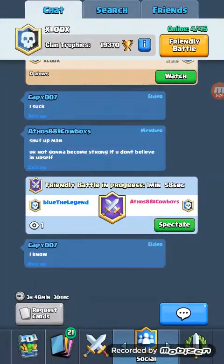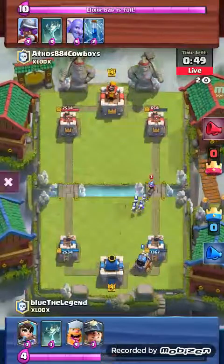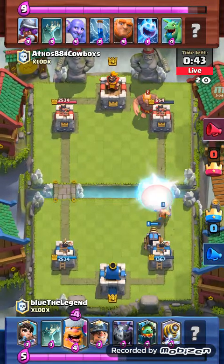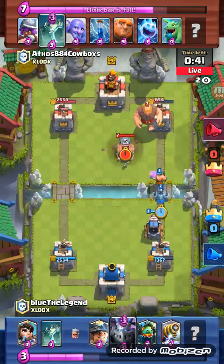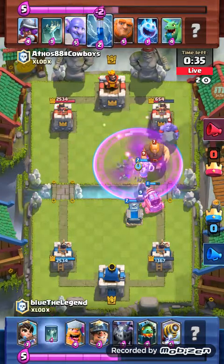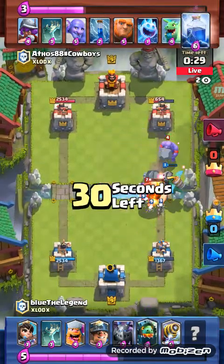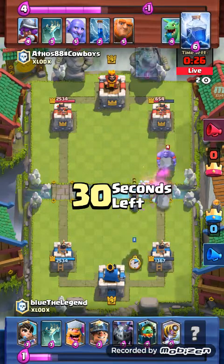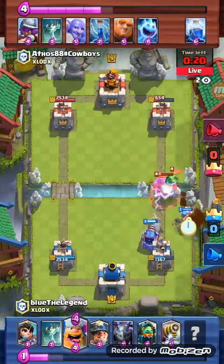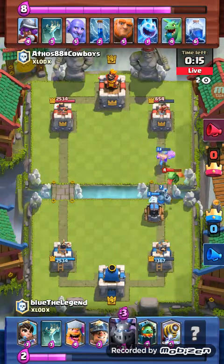Cappy says I suck. Shut up man - you're not gonna become Shami if you don't believe in yourself. Blue's actually using Sparky again? He's using all his legendary deck - he's done that before, it's hilarious. The deck sucks but when you have a bunch of legendaries, who cares? What a douche - I'm calling him out right there. My family witness is a douche. And somehow, someway, Blue is winning with his deck.